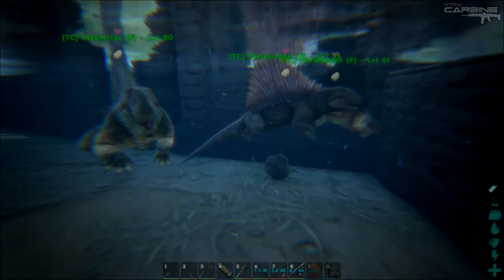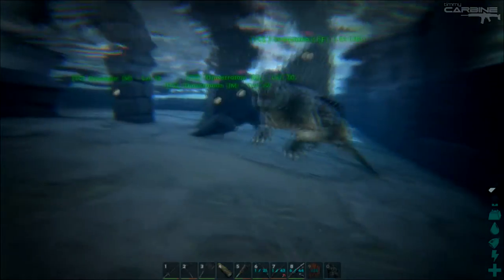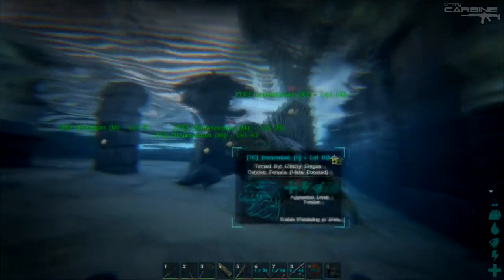So if you're having problems with Dimetrodon eggs, try this out. Put them into some water deep enough for them to swim in. Don't worry about the oxygen — they don't lose oxygen in the water. And you should be right.